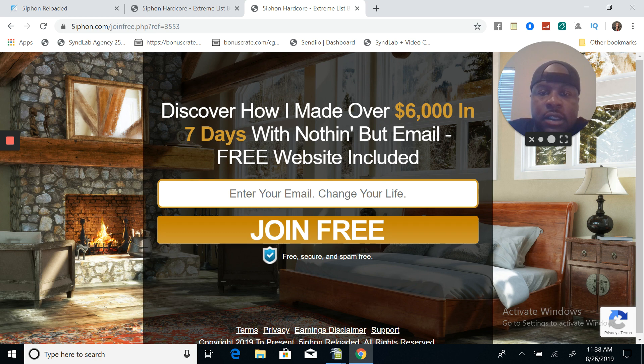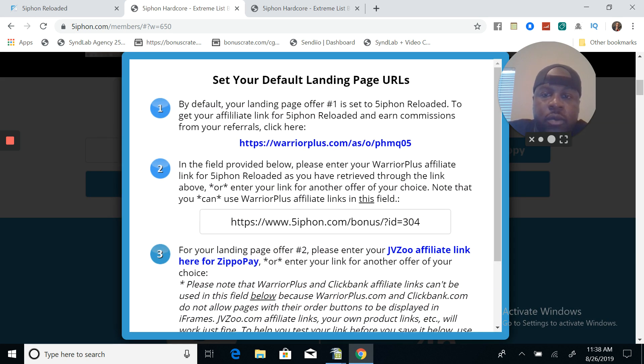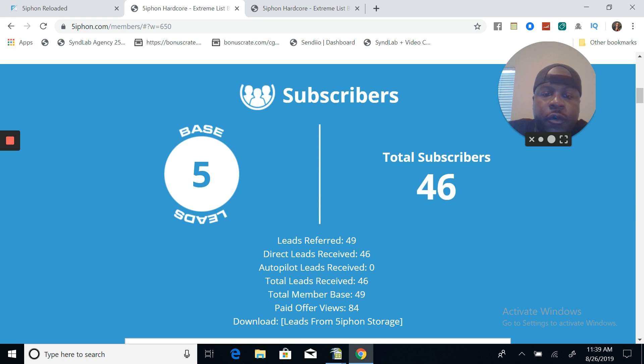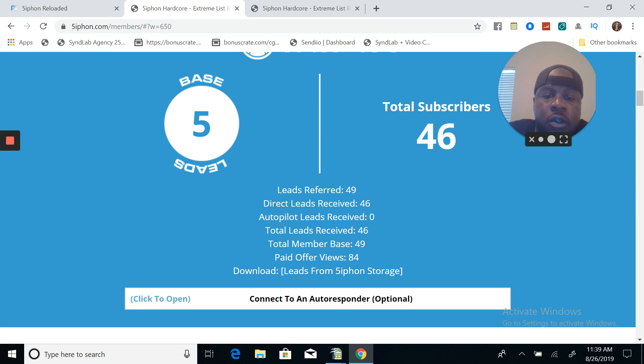Here's the link that people see - when you start sending traffic, you can send traffic to this link. It says: 'Discover how I made over $6,000 in 7 days with nothing but email - free website included.' So this is the capture page. They enter their email, and then they see these links you loaded - you've got a request to be a reseller of Siphon Reloaded. When you scroll down here, this shows your subscribers - leads referred, direct leads received, autopilot leads received, total leads received, total members base, paid offer views at 84. Since I got the upgrades, they saw a lot of my offers in here.